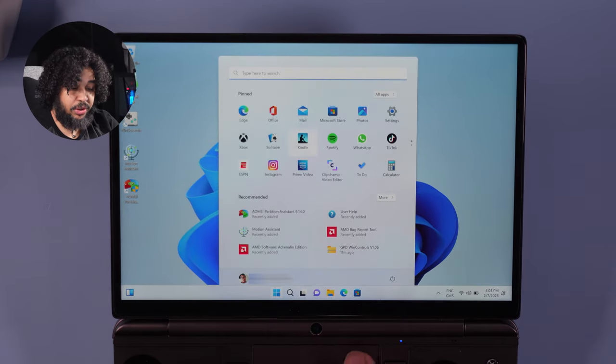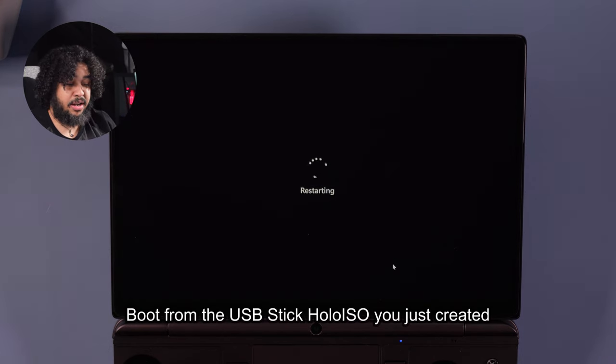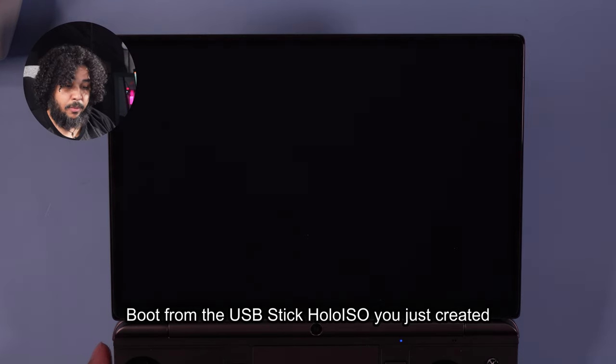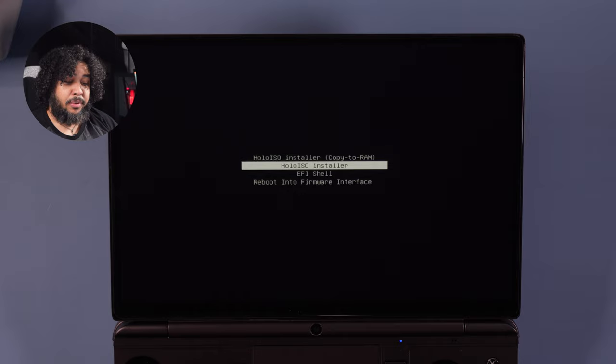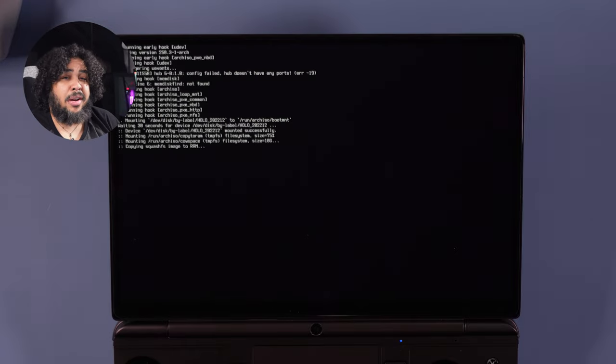Now we want to restart the PC and hit the Delete key to boot into the BIOS. Go ahead and boot from the Hollow ISO USB. This gives four different options — I usually pick 'Copy to RAM' as it's a bit faster, but as long as you select 'Hollow Installer' that's all you need. It's going to run a bunch of code and then we'll get into SteamOS. Don't be surprised if it takes a couple of minutes — that's completely normal.